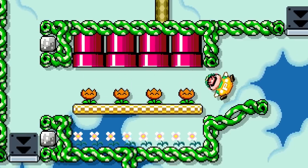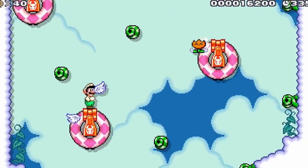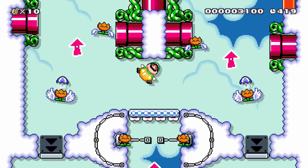As he moves throughout the course, he must avoid the crazed Fire Flowers. If he touches one, he loses his Balloon powers and needs to fall all the way back down to regain them. Fire Flowers with wings patrol the sky trying to ignite Luigi.